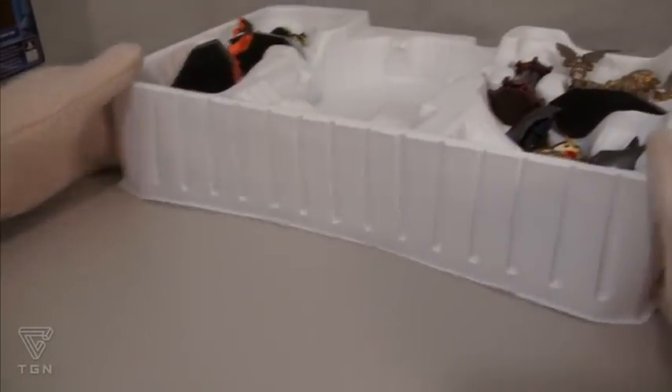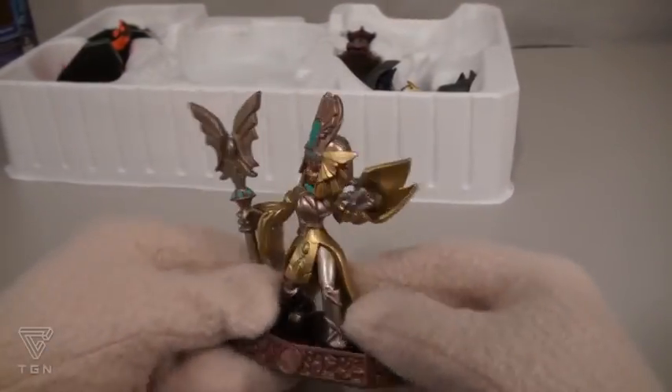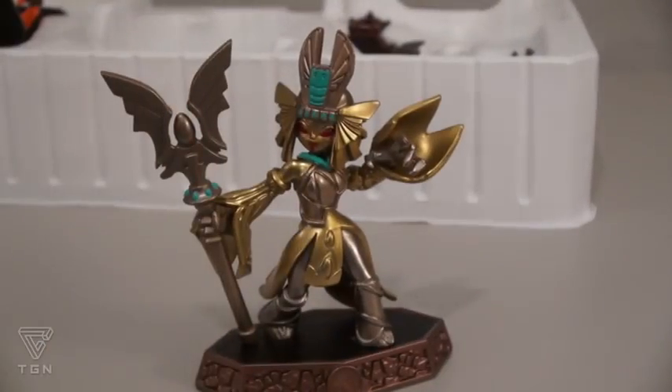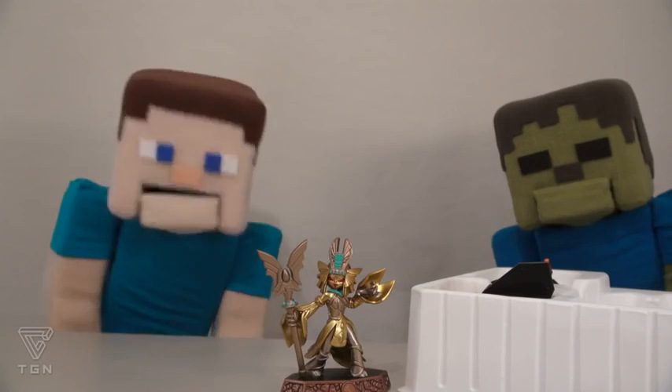But you can't play this game without the figures! The first one we get is the Golden Queen! She was a villain from the Skylanders game Trap Team, and now we get her in figure form! If she's the Golden Queen, I wonder if there's room for a Golden King!